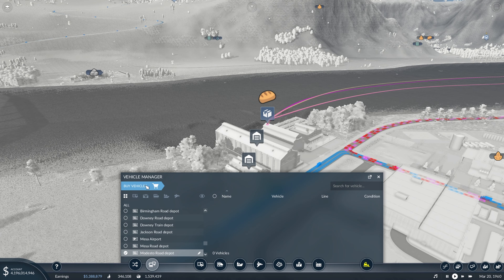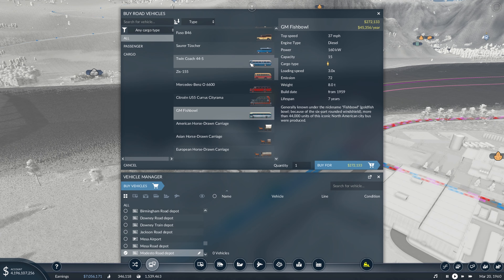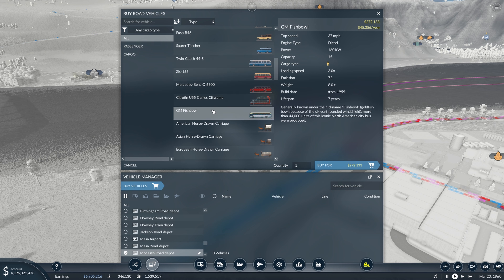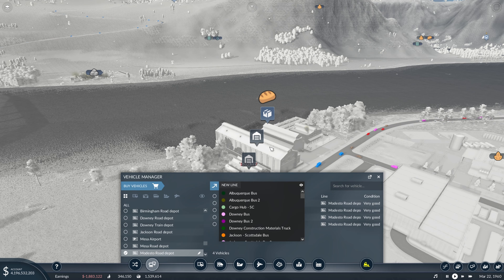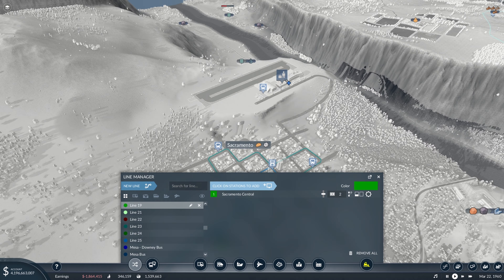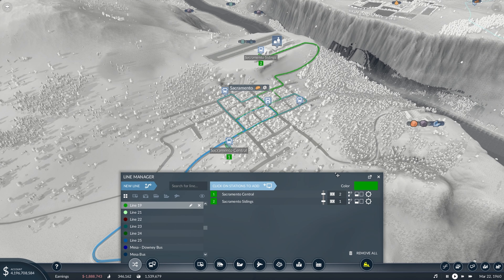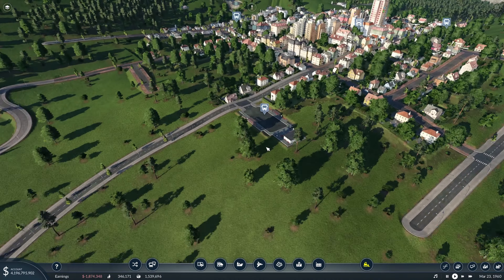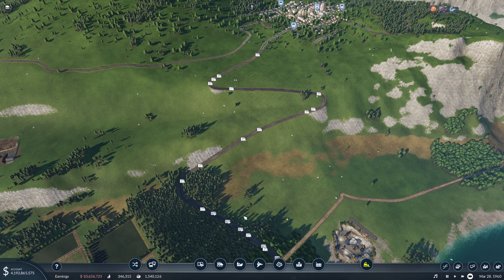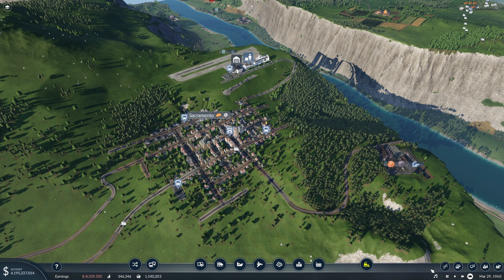These buses will come back to the road depot. We might keep them as the same GM Fishbowl buses since those have a pretty good power rating, so they won't slow down on hills — and for Sacramento it's mostly hills. We'll have them run between the two bus stations and that should start working out just fine. It'll take a while for those buses to get up here and start working.